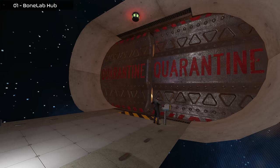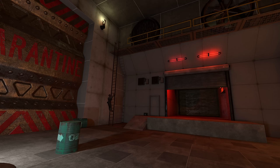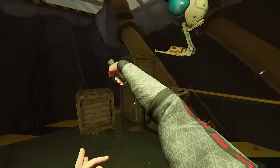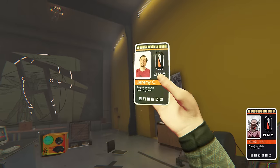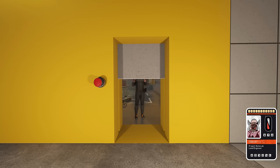As I entered the BoneLab hub, I went straight for the keycards. I navigated through the airlock and made my way through the level, encountering different obstacles like climbing a ladder and passing through a giant turbine. I finally found a construction elevator that took me to a vast pool-like area with a building and an office in the middle. It was here that I found the first keycard belonging to Jeremy C, the BoneLab lead engineer. I continued my search, which led me through a door.